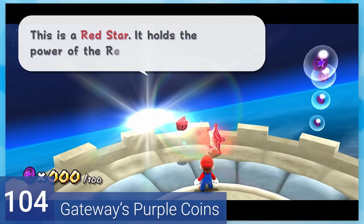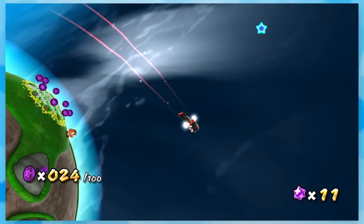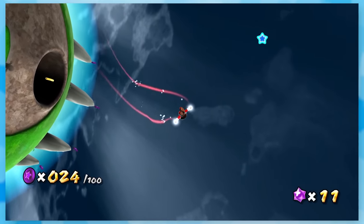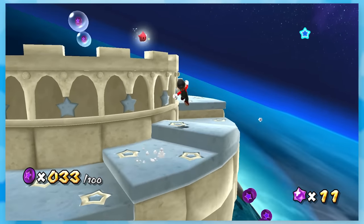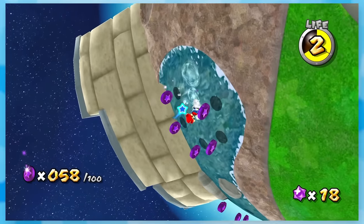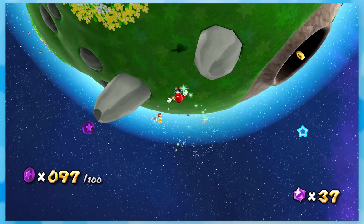104: Gateway's Purple Coins. The moment you unlock the red star to fly around the Comet Observatory, you also have to get purple coins here, and the camera just doesn't care. I completely forgot how awful it is on this one level.